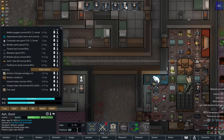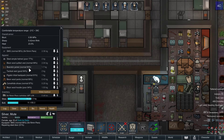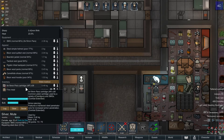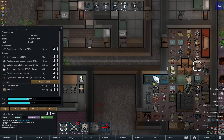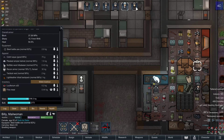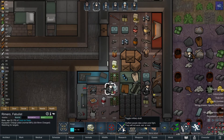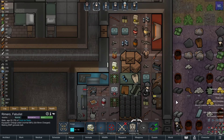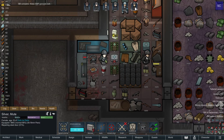So Billy and Silver get the belts. Yeah, that seems fine. You can just chuck that right on the floor for me, Silver.